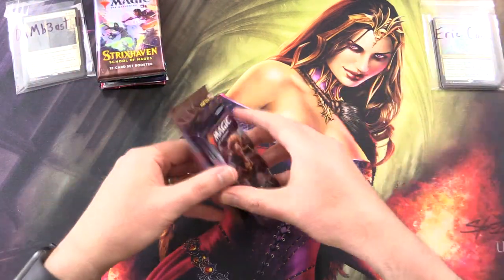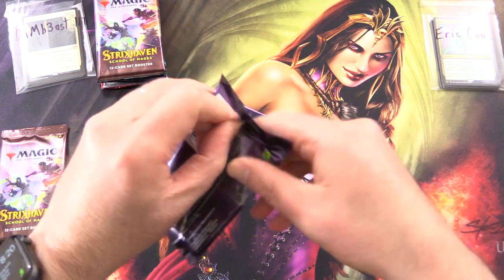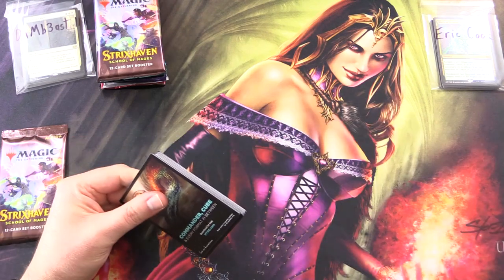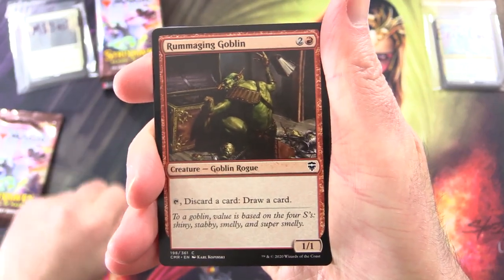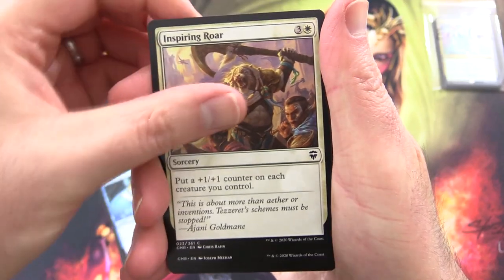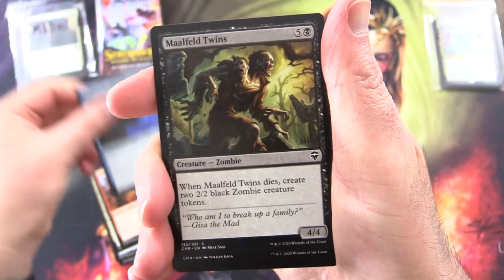Let's get started here with Eric Cook. Thank you for being a Patron. The Patrons get the rares, mythics, foils, and anything over about a dollar. So we'll start off with some Commander Legends here. Off to a fine start with a Rummaging Goblin, Omen Speaker, Inspiring Roar, Valica Invoker, Spontaneous Mutation.